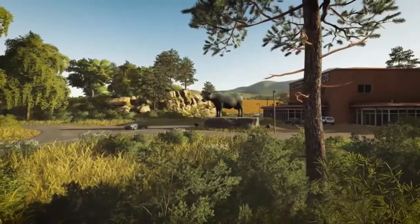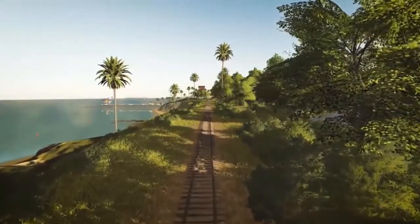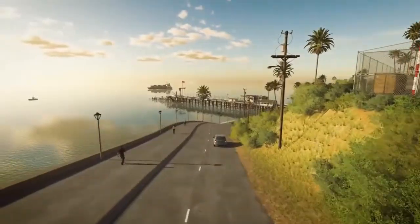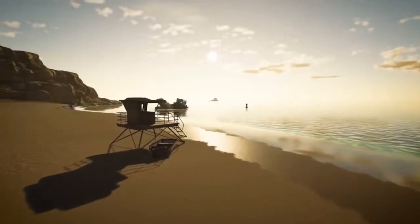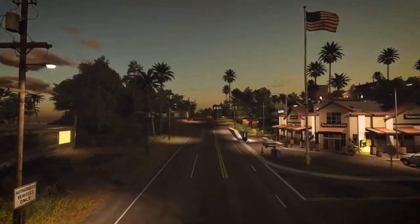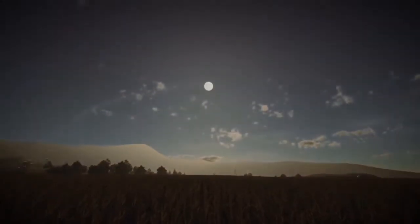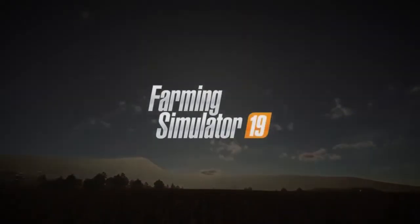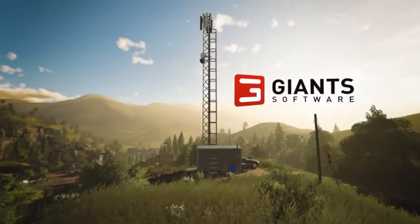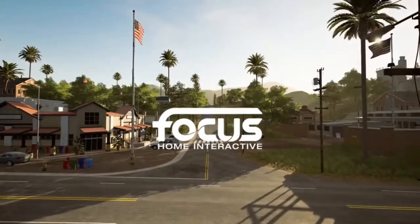Auch beispielsweise die Schranken bei den Bahnübergängen — da leuchten die Lichter, das funktioniert alles, die Schranken werden geschlossen. Also wirklich auch von der Textur, von der Straßentextur — da schaue ich immer recht gerne hin, und die sieht wirklich wunderschön aus. Also man darf da überhaupt gar nicht meckern. Man kann nur sagen: Giants hat das im 19er wirklich einmal perfekt umgesetzt.